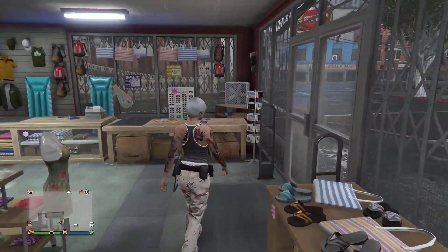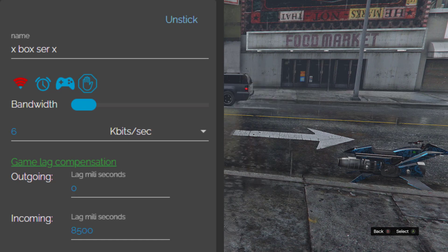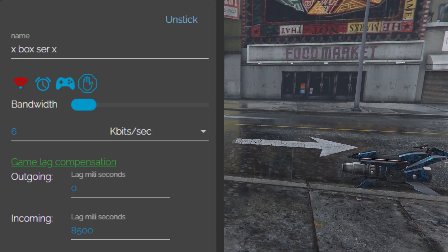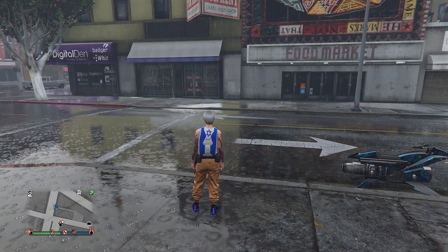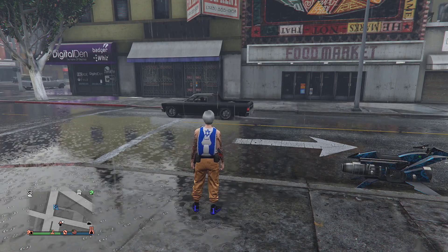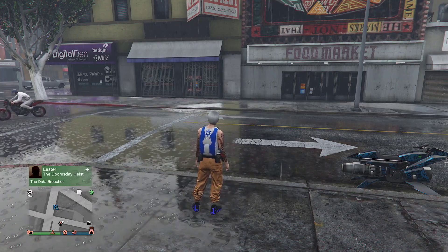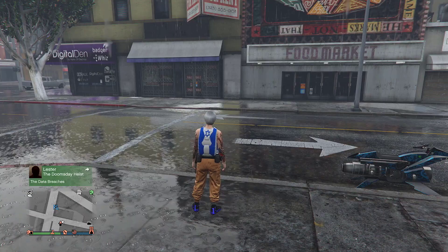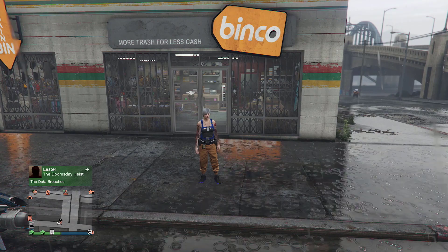Now activate netcut — go ahead and copy the settings on my screen. I'm showing the free version. Turn on the parachute force-serve, then activate netcut. If these settings don't work for you, join the Discord for help. If you're using the paid version you don't have to wait five minutes, but free version users must wait five minutes before logging into console number two.